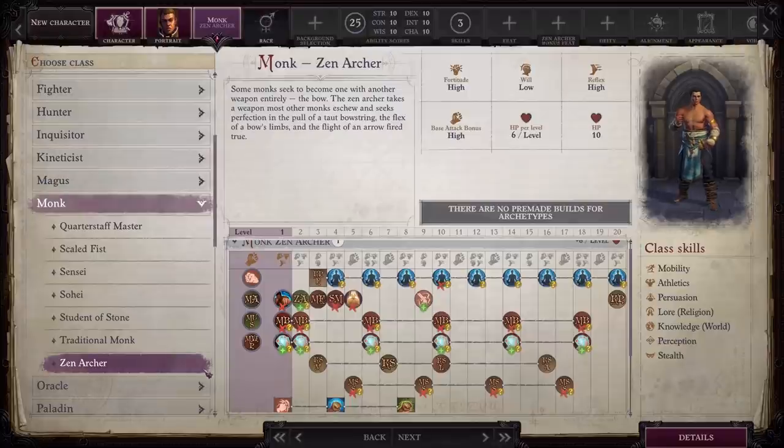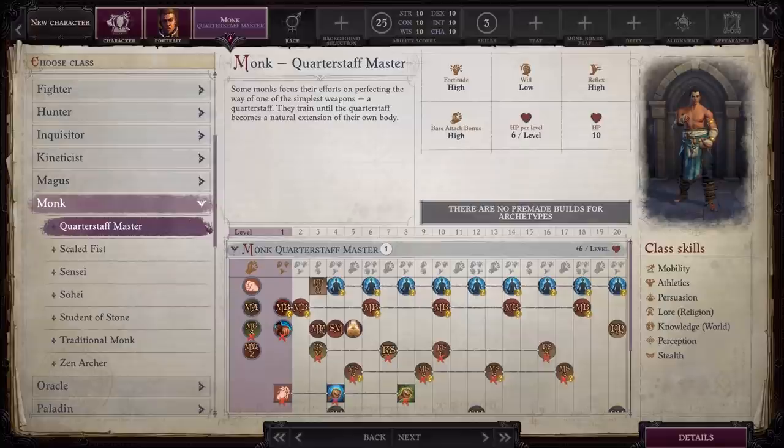As far as a secondary subclass I also really enjoy from Monk — I probably would never play it, but Quarterstaff Master is really interesting to me. Every time I think of Monk, I always think of unarmed attacks, so to have a subclass that specializes in a Monk holding a weapon that's not ranged is interesting. It's something I might be willing to check out, but there are so many other amazing classes and subclasses in this game that I know I'm never going to get to it.